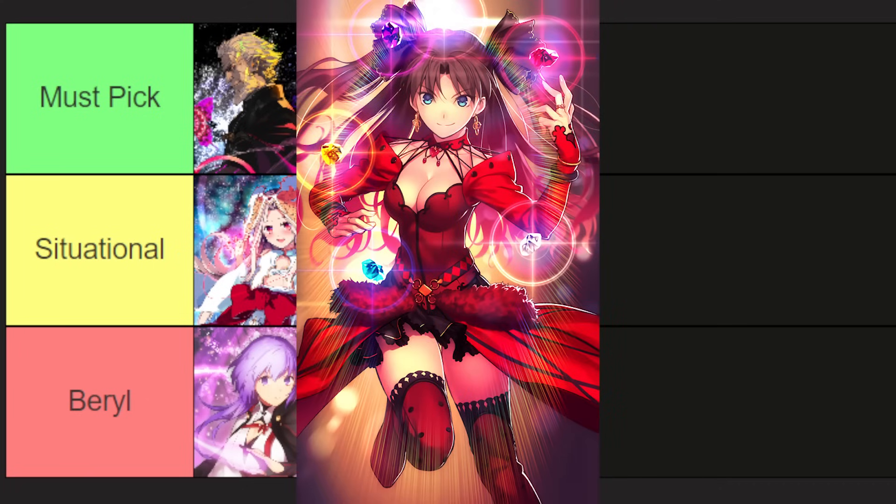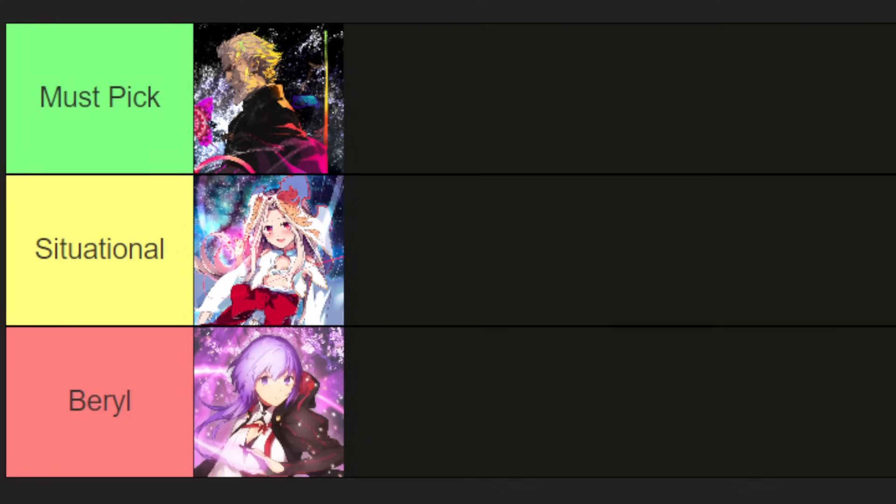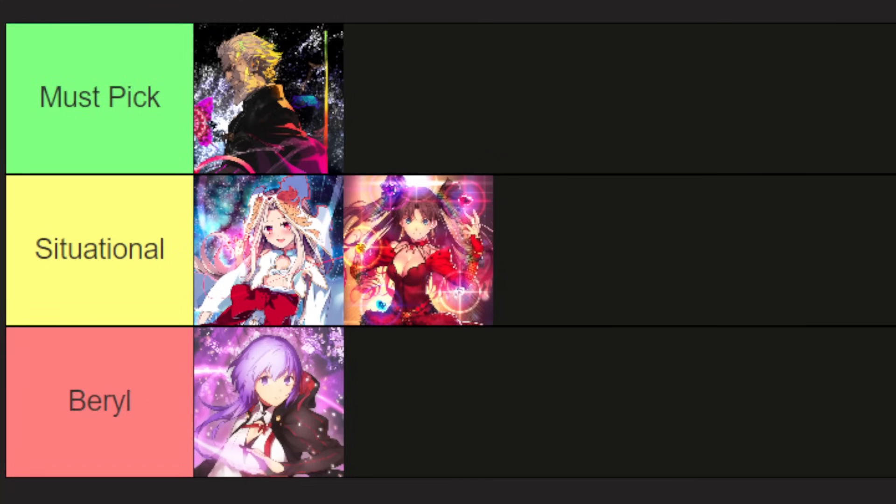Next up we've got Formal Craft. This is Imaginary Around but for Arts instead of Quick, and that makes a world of difference. Arts teams — Tamamo comps aside — are way less dependent on starting charge than Buster or Quick setups. Arts is also the card type that focuses on charge generation, so augmenting that with additional Arts buffs can potentially bail you out in situations where your refund wouldn't be quite up to par. The case against Formal Craft is that because Arts teams are so freewheeling with their CE selection, you'd have a hard time justifying this over Black Grail or an Event CE in most situations. The scales tip even further next year when we get a Mystic Code with two separate 10% batteries, which is usually more than enough to make up for any charge shortfall. So I'm putting Formal Craft at the bottom of Situational tier.